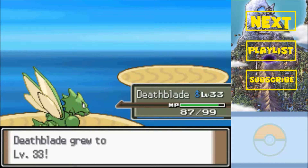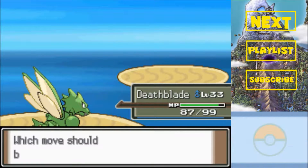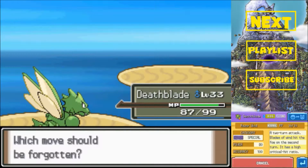Deathwing, you're level 33. Want to learn Razor Wind? Hell no! I'll show you guys this move though - it's a special type move, 80 power, 100 accuracy, takes two turns, high critical rate. It sucks.